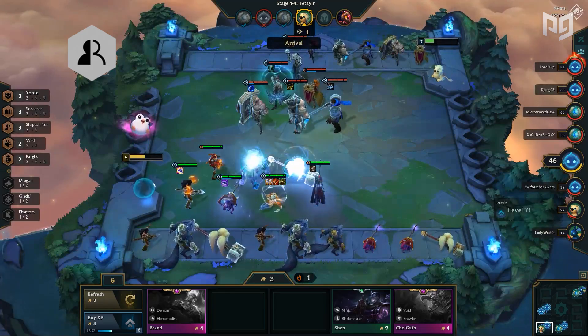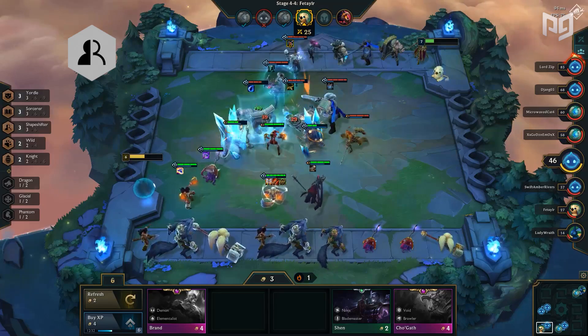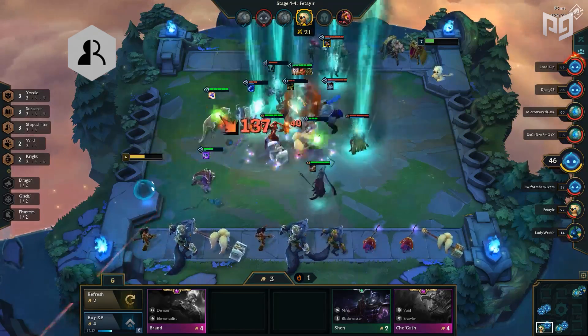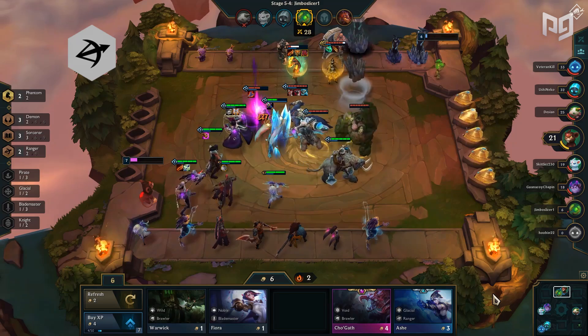Shapeshifters are next, left as B tier due to a below-average early and mid game but a strong late game with Shyvana, Gnar, and Swain. Units like Nidalee, Jayce, and Elise are easily outshined by many synergies early on, and six shapeshifters is not worth running either — too much risk and little reward.